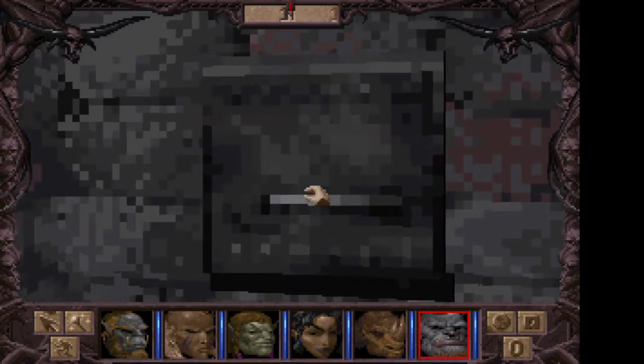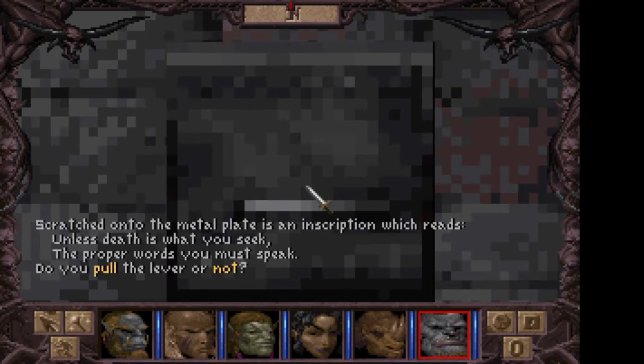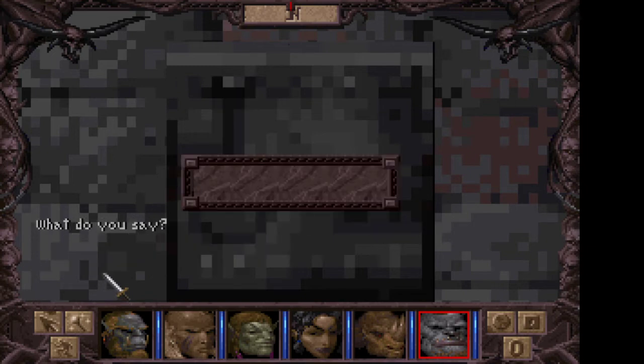There's a little switch in here. Scratched onto the metal plate is an inscription which reads: 'Unless death is what you seek, the proper words must you speak.' Do you pull the lever or not? Yeah, let's do it. In the last episode you may remember that we found that little note titled Password Note — and the word in that note was 'Maleficent.'